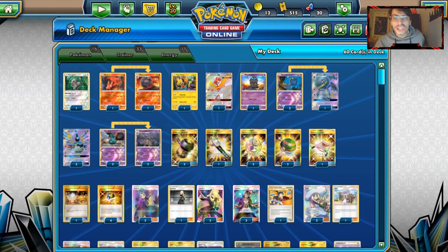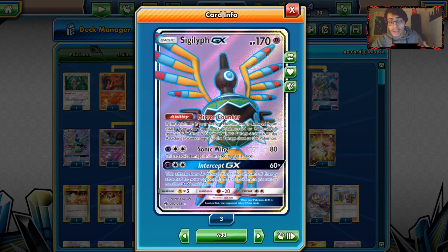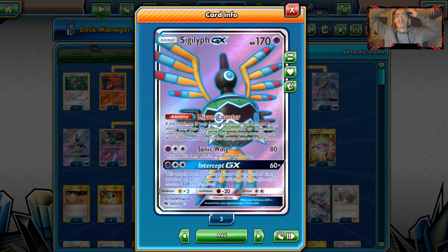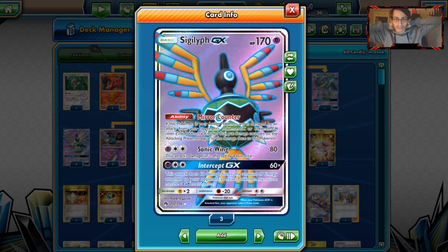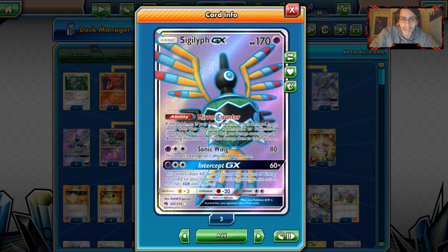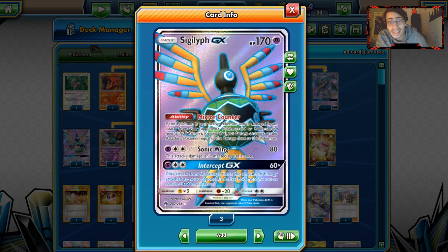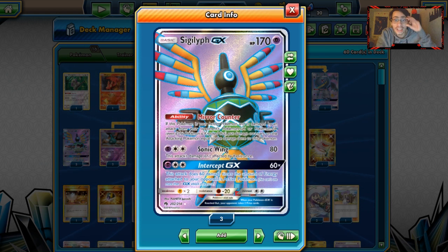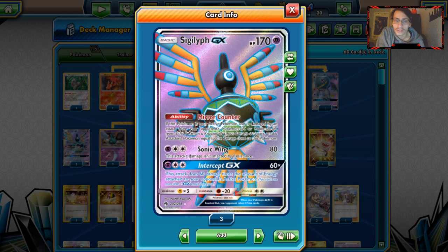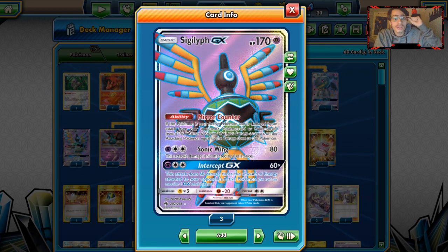Welcome back to a brand new PTCGO Lost Thunder video. Today we're looking at the brand new Sigilyph GX. This card is pretty annoying. It has an ability called Mirror Counter — if this Pokemon is damaged by an attack from a Pokemon GX or EX, put damage counters on that attacking Pokemon equal to the damage Sigilyph took. So if a Zoroark GX hits Sigilyph for 150 damage, they take 150 damage right back.